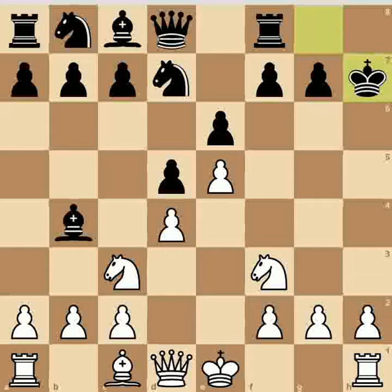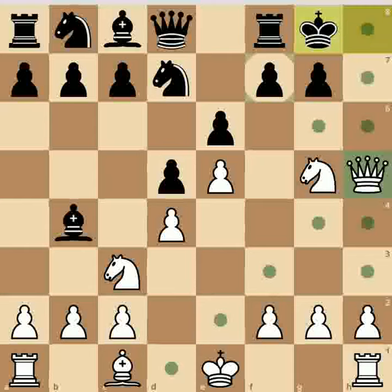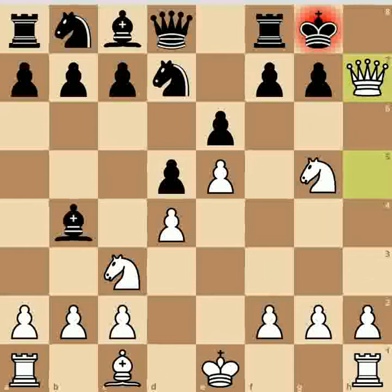After capturing, you go for knight g5 check. From here black has very limited possibilities, but each and every move will result in either queen loss or checkmate. For example, if black goes king h8, that is a bad move because queen h5 check, king g8, queen h7 check and mate.